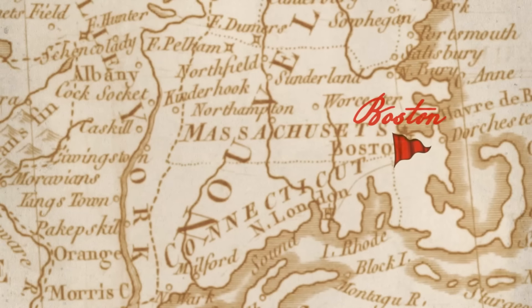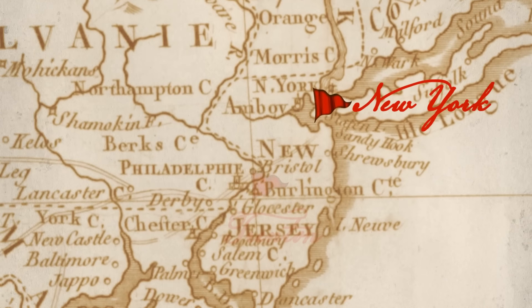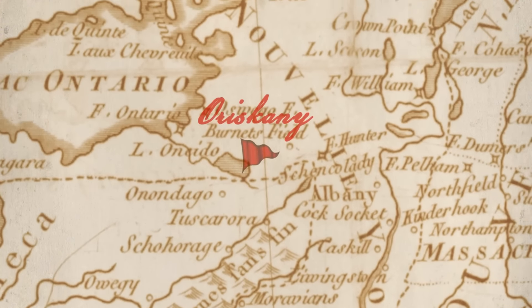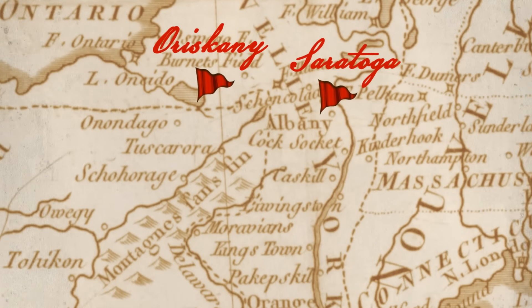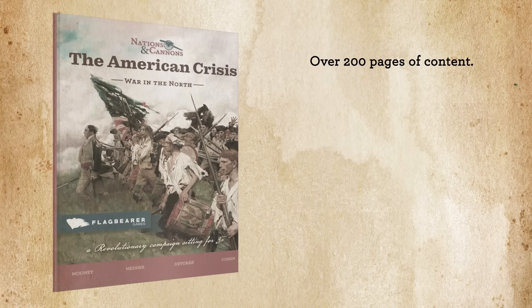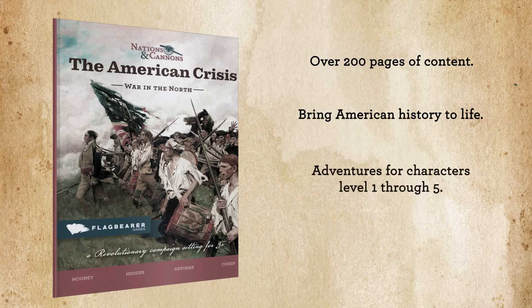From the siege of Boston to Valley Forge, this exhilarating six-chapter campaign of espionage and heroics plunges players into the heart of the American Revolution. Players must use their wits and weapons to win a war and shape the nation. With over 200 pages of meticulously researched new content, the American Crisis brings history to life in an exciting adventure for characters level 1 through 5.